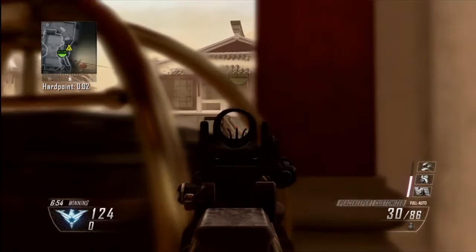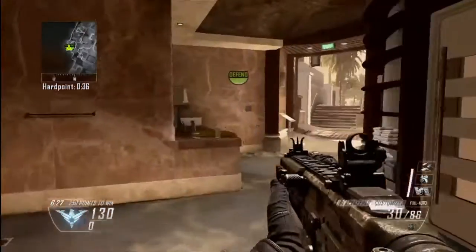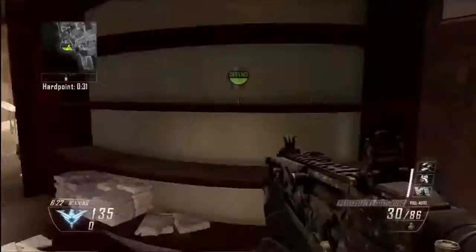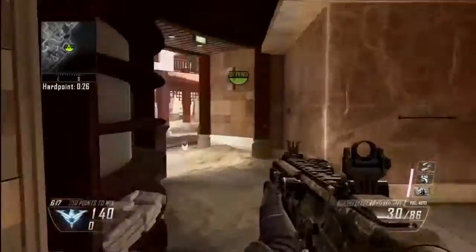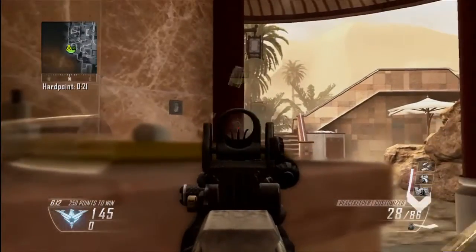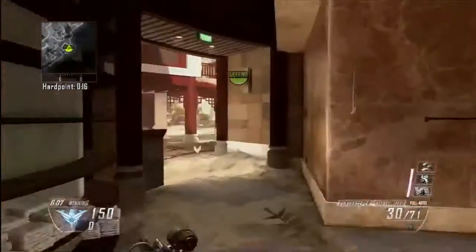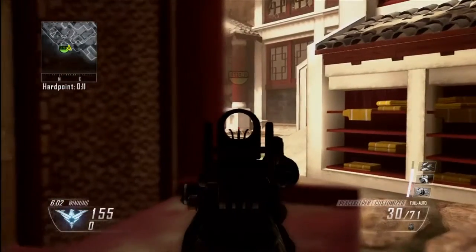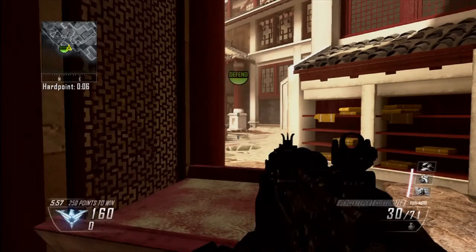Moving on to the fourth and final hardpoint. This is near the B flag by the swimming pool — it's like a shower room. You can head glitch on here. You can head glitch here if you just shoot the water glass out of the way. There's a nice little head glitch there which you can get on and own some noobs. And you can head glitch here, or you can lie down in all the entrances and just take them out like that.